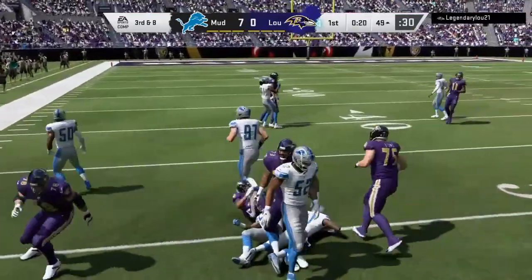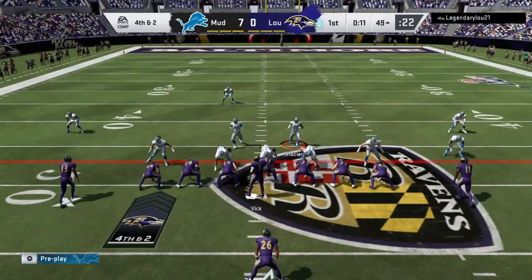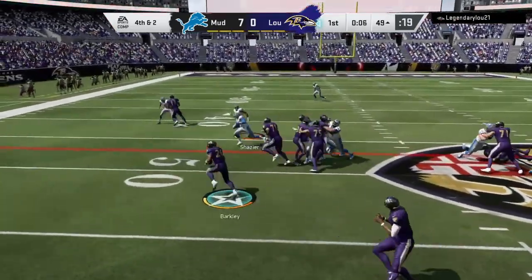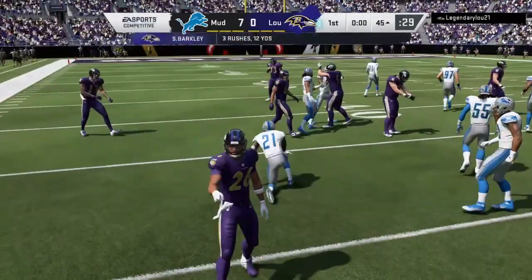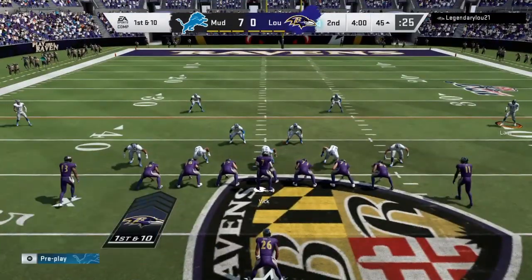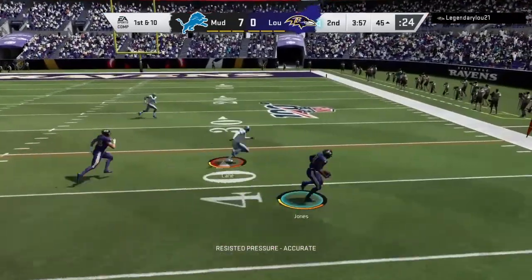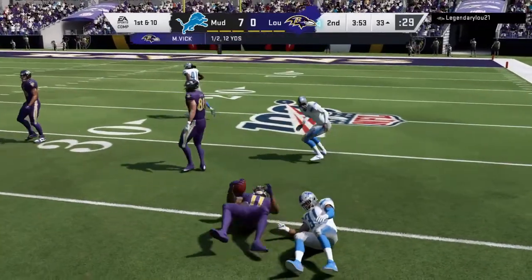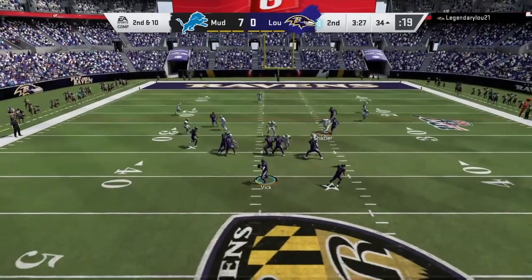Let's go, tackle him. He almost broke out of that. Fourth and two — this man decides he wants to go for it, so we'll see what he does. Of course he gets in — he broke two tackles to get it, that is crazy. We're blitzing. Come on, we can stop this guy. He isn't good. We had him down to a fourth, he just got lucky.